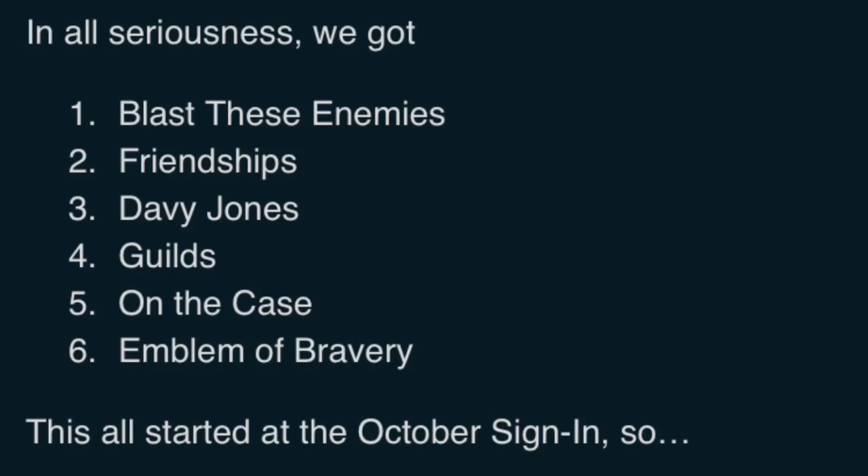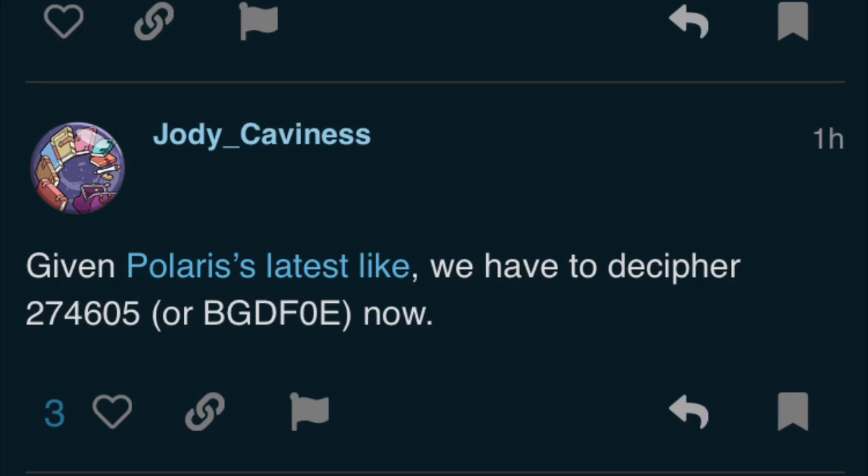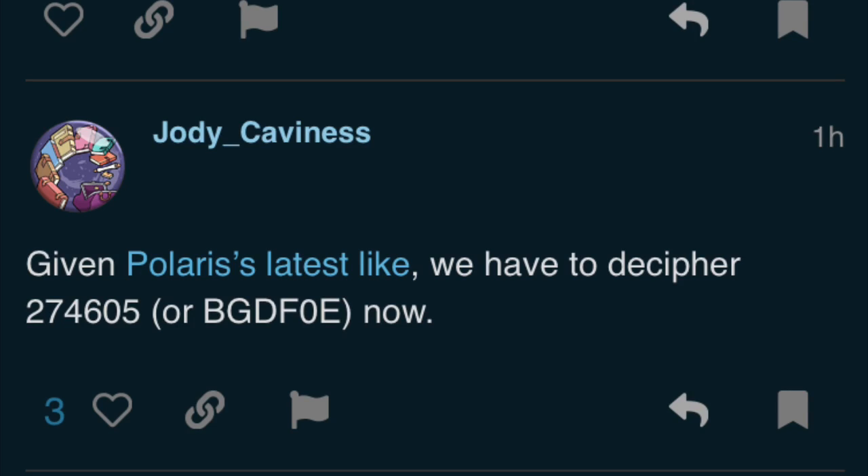But we'd been able to do nothing with that information — that's the end of the previous video. Today we've got Polaris to help us out a bit. Polaris is one of the developers who makes Disney Heroes Battle Mode, and he was liking comments and giving us hints on how to progress. Then he gives us a hint that the code we'd been using — the first letter of each word of the newest hint — was in the wrong order; the friendships and the guild were swapped. We'd spent an entire day on a hint that was wrong, but within about an hour of him explaining this, we completed it.